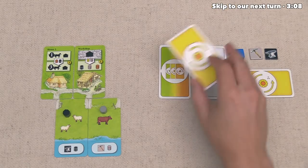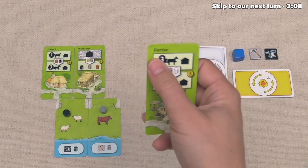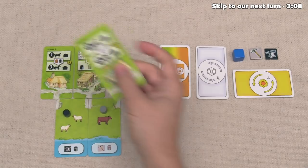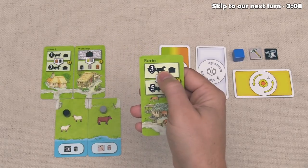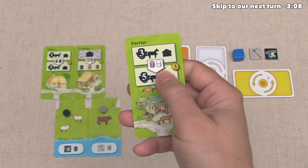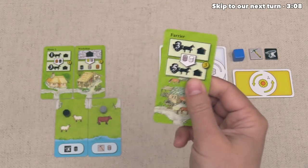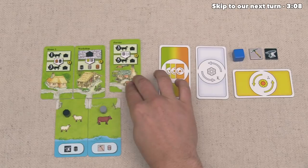Lastly, the blue player was also playing at the same time and decided to put this farrier down into play. This is essentially just an upgraded version of our home cards — it starts off with three movement and a single upgrade, and once upgraded it gives five resource movements and then one upgrade action. They've decided to put this down right over here.